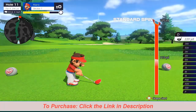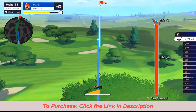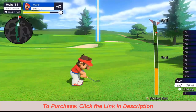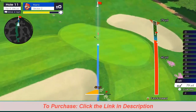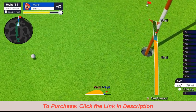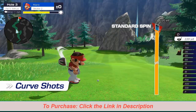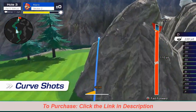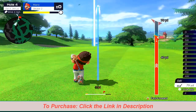think it through and then swing. Thanks to simple button controls, you can easily line up impressive shots fit for a pro golfer. Curve shots bend the ball's trajectory so you can avoid obstacles. Spin shots add a little spin to the ball, adjusting its path after it lands.